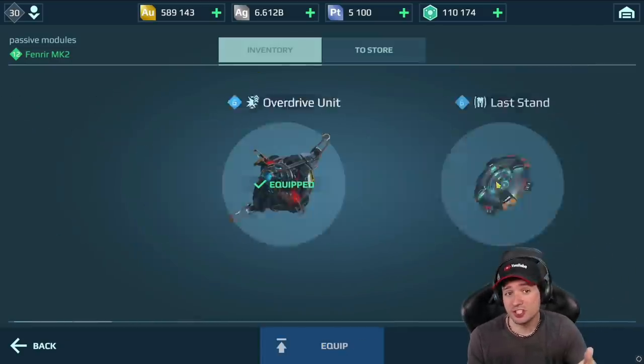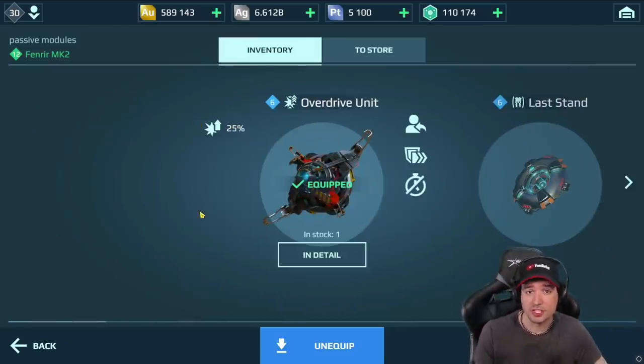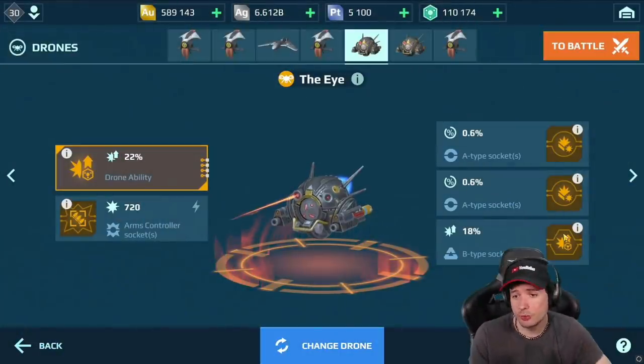For passive modules: Thermonuclear Reactor at 10% each, and Overdrive at 25% each — but you've got to take damage in order to activate it.